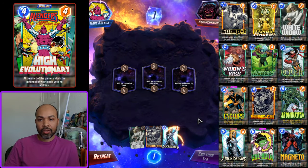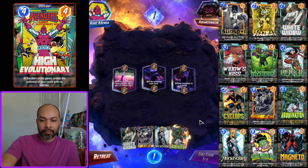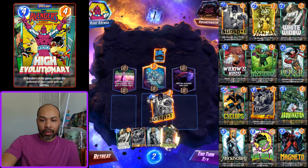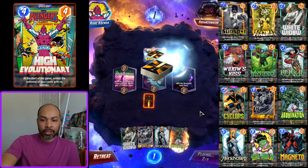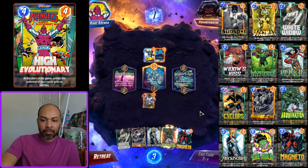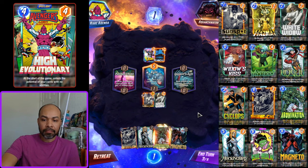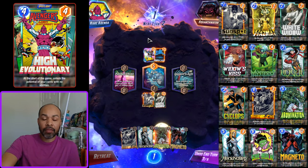Next we have Squanchinator with Mockingbird, White Widow, and Shang-Chi. The Widow's Bite also discounts Abomination, which is interesting. We have a Loki deck. Kiln is actually nice so I'm just going to put Sunspot there and soak a bunch. I may put White Widow down middle now — even though it'll be zero — because if they don't play now I could actually sneak Abomination in since it will be four cost. I'll snap into this — I like Kiln with Sunspot.